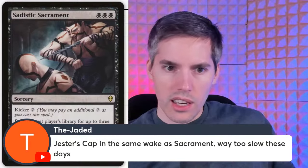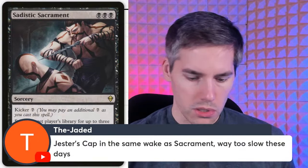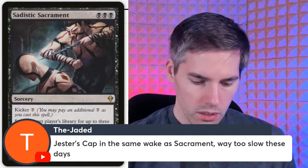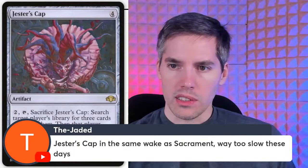Gesture's Cap — four mana artifact. Pay two, tap, sacrifice Gesture's Cap: search target player's library for three cards and exile them, then that player shuffles. This is worse than Sadistic Sacrament — can't go beyond three cards and it's more expensive.